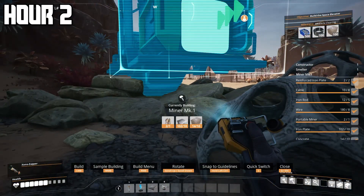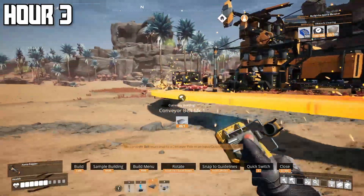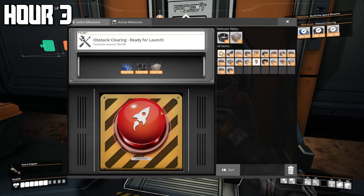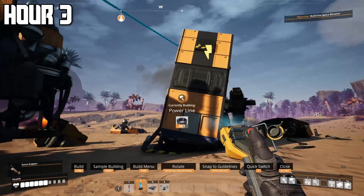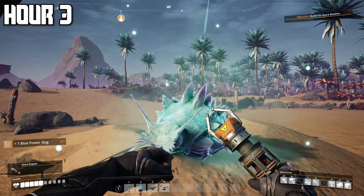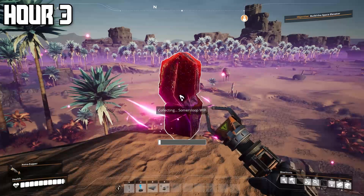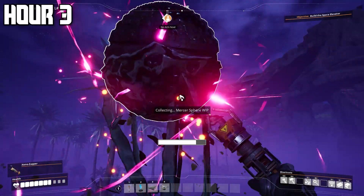I needed to automate the concrete making process too, so I placed a miner on the limestone and connected it all to electricity. Right at hour three, I made a conveyor belt from the limestone all the way back to my storage unit, put another miner on the iron mine right behind my house, and got to push the big red button for another milestone. I started exploring the island and found a crash site that needed 30 megawatts of power, so I built a biomass burner and connected it to open it — it just had a hard drive inside.